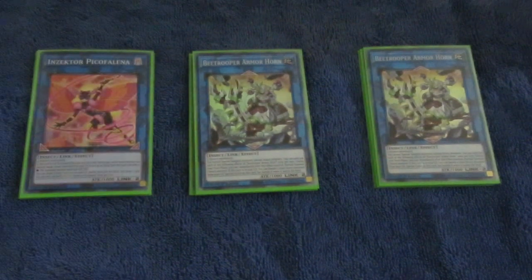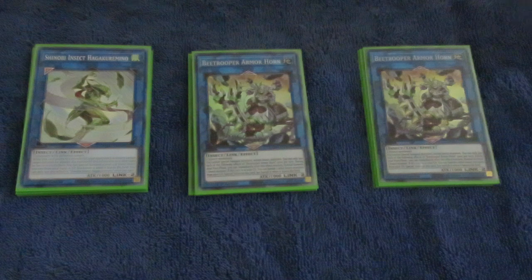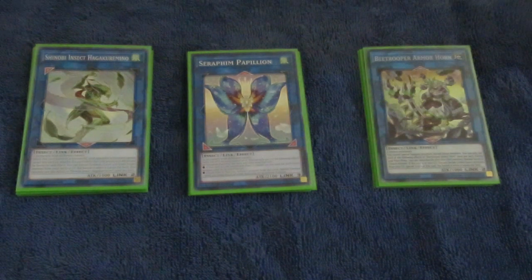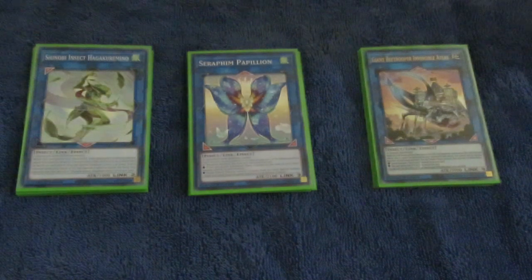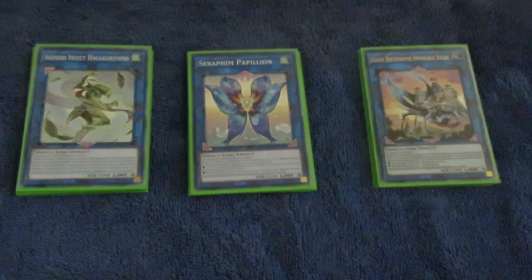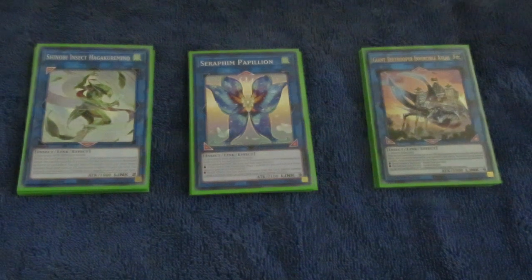Peek of Felina is another monster that can equip monsters to your field to give them some extra defense. Resonance Insect is your ideal target, and can even shuffle back 3 bugs in your graveyard for a fresh draw. Shinobi Insect Hakuregamo, because you can link away that Nibiru token. Seraphim Papillion to get you some extra summons — it gets beefier for each insect used for its Link Summon because it grants a Counterfort. And then, of course, the Invincible Atlas, which is our other big bug that's unaffected by card effects while it has 3,000 or less attack. You can tribute an insect you control to either boost this guy's attack by 2 racks, or special summon a B-Trooper from your deck — both ways are very useful.